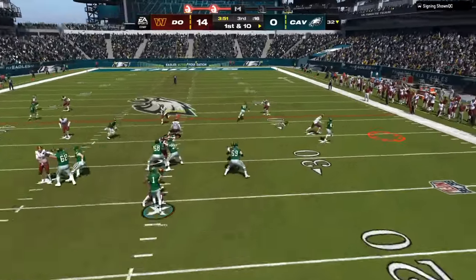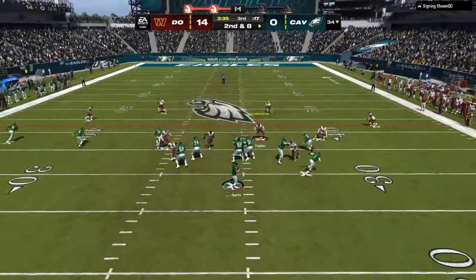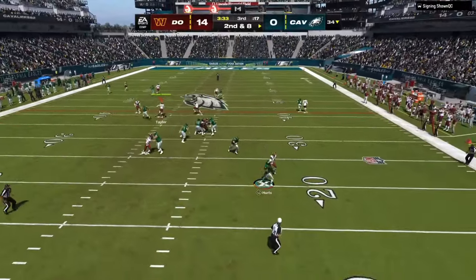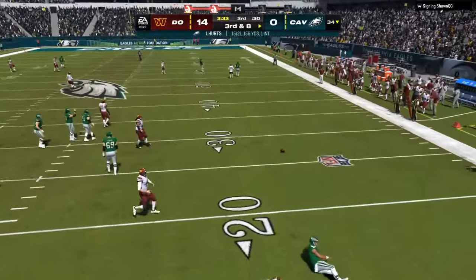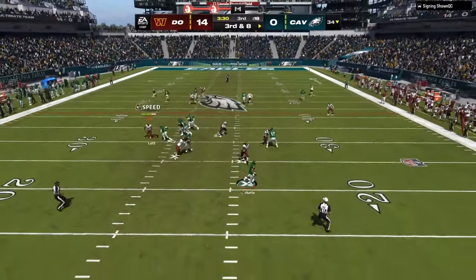One of the key things a lot of Madden players don't understand is that if you are dropping back, you are making a 15-yard throw turn into a 20 to 25-yard throw — and that's so much harder. So if you want to make throws down the field, you need to stay in the pocket.